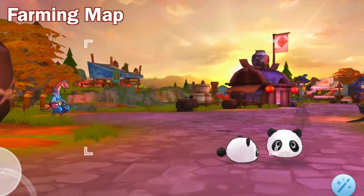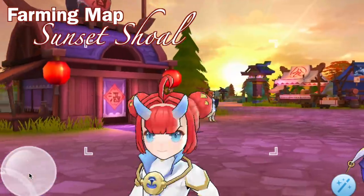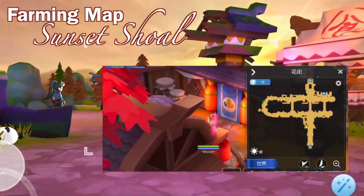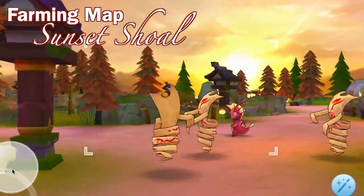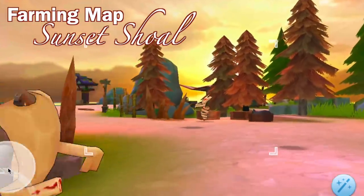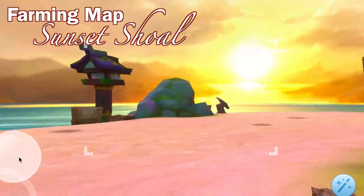Now let's explore the new farming maps in this region. First up we have Sunset Shoal, which can be accessed from Flower Street by entering the West Portal. It was the most prosperous market in the past but now it has been filled with wild monsters. It also features a beautiful scenery of the setting sun.